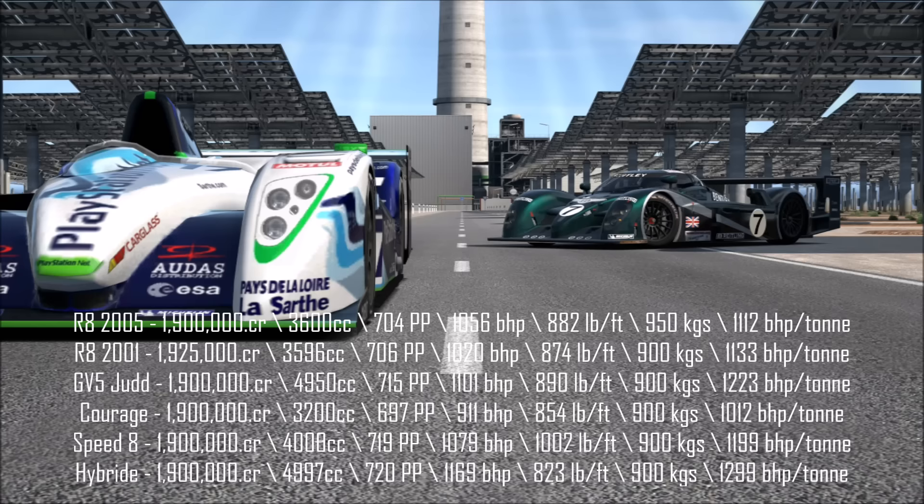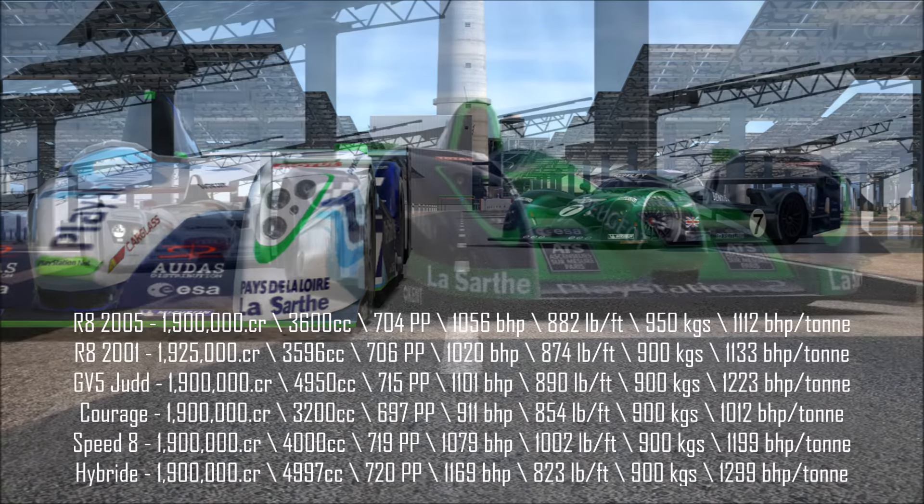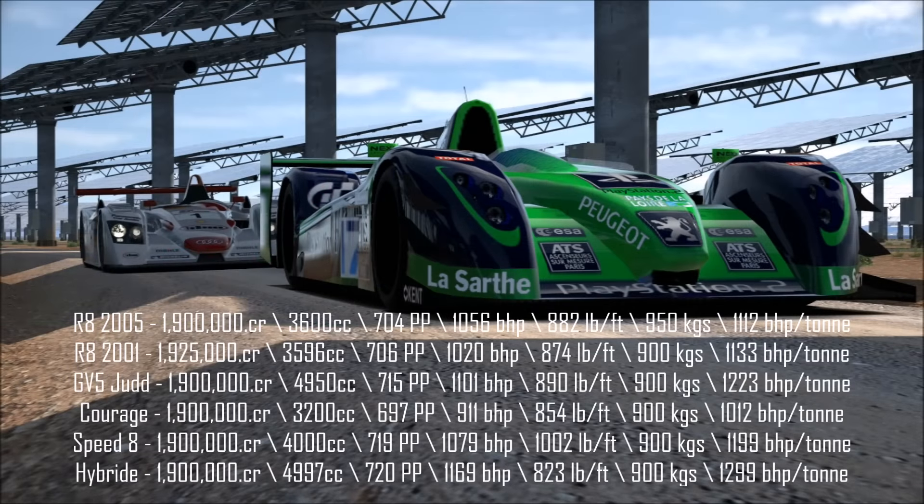As far as power, of course it goes to the Pascalo — it's one of the most powerful prototypes in the game at 1,169 horsepower. Interestingly for torque though, it doesn't get the point. The Bentley does in fact, with over 1,000 foot-pounds of torque, and the Bentley wins by a much bigger margin than you'd probably think — none of the other cars here even come close to that kind of torque. The next closest thing is the V10 Pascalo GV5, which incidentally has more torque than the Hybrid.